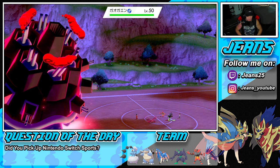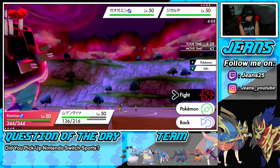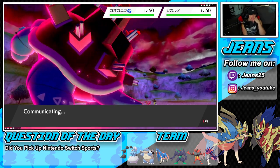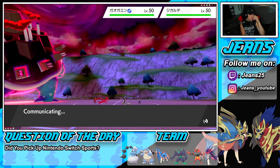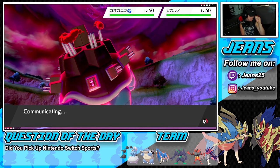He might have Fake Out from Incineroar, but I'm just going to take out the Incineroar with no problem and then drop a Dynamax Cannon. That's my play all day. We have Zacian in the back who can definitely outspeed Zygarde and get off some big damage. I'm really liking where we're sitting.